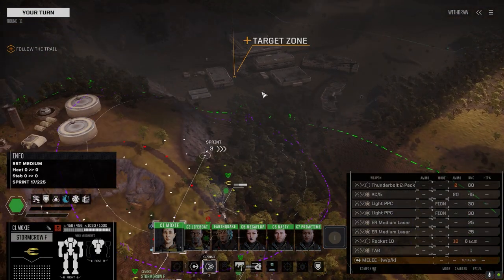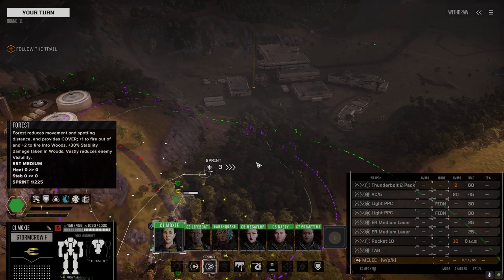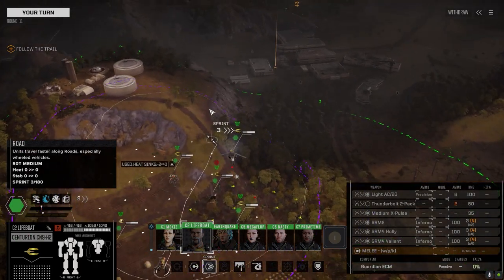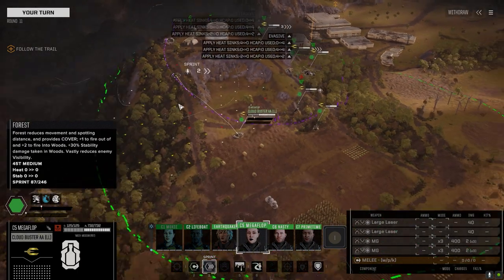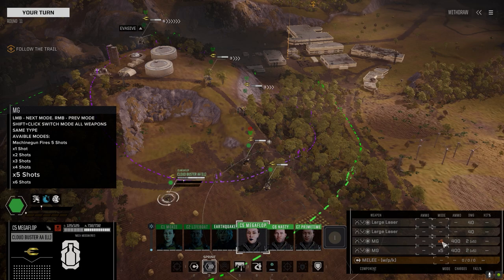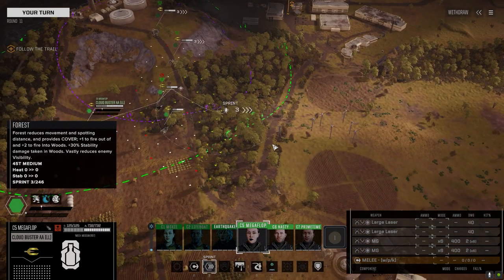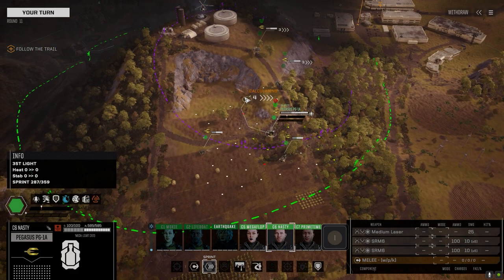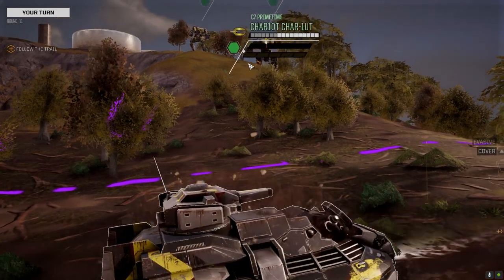Okay, we're approaching the base and these turrets blipped, so I'm wondering if this is going to be one of those missions where the turrets become active and there's guys in here. I want both my mechs and the Yellow Jacket up here. Let's put you there, and you are definitely going down — full bore. Pegasus is good and mobile down there for fire support, you can come up here too.